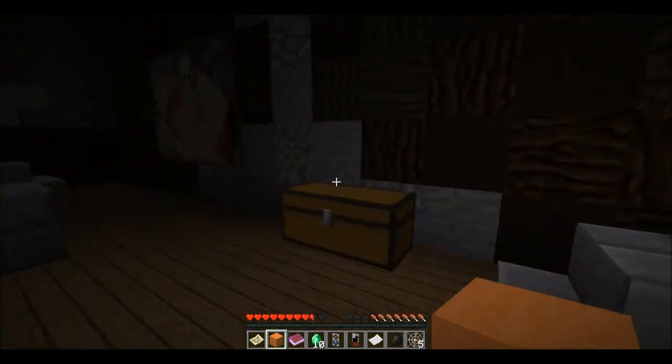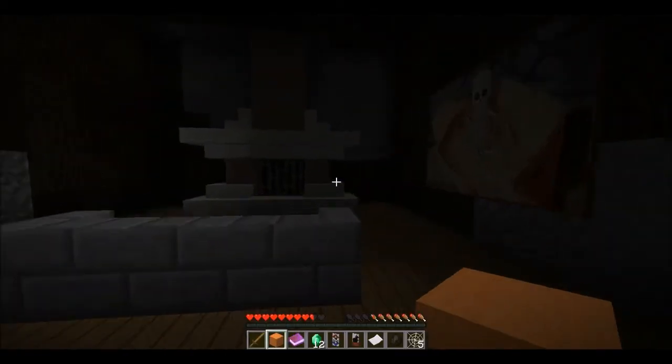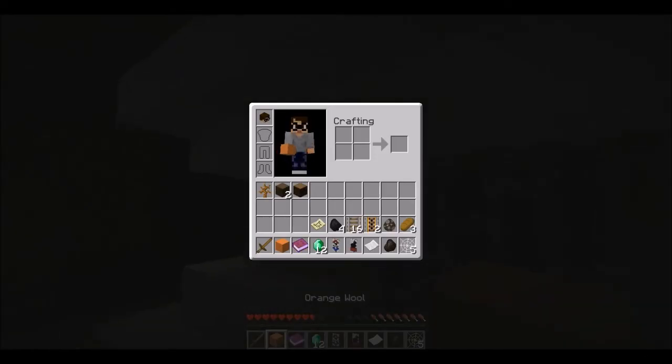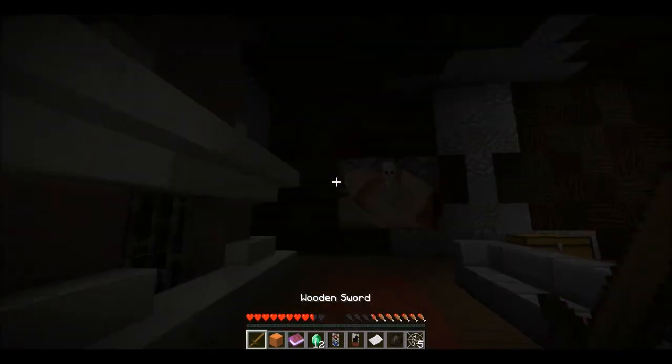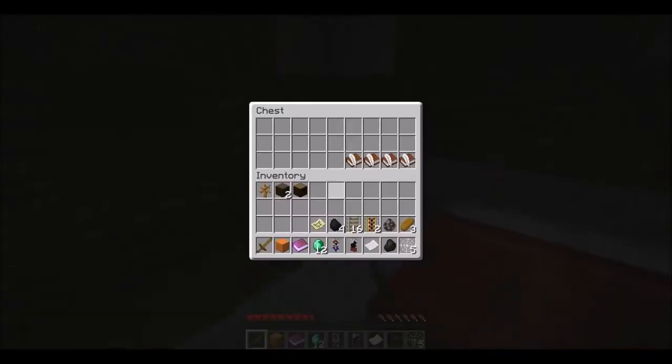Okay, there's bread, there's spawn cow. I am so confused. This is a survival map, I'm pretty sure. That thing on my head though — this is a survival map so I can do whatever I want, I think. Is this weird, like they sleep together or something? Book and quill, okay.